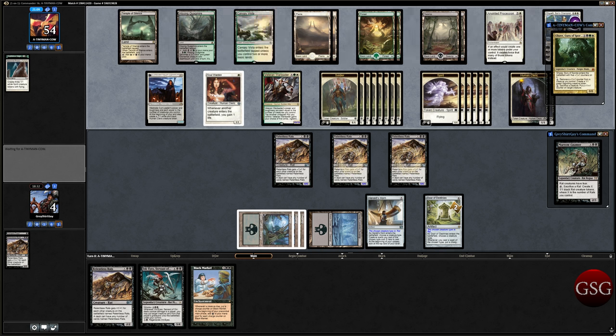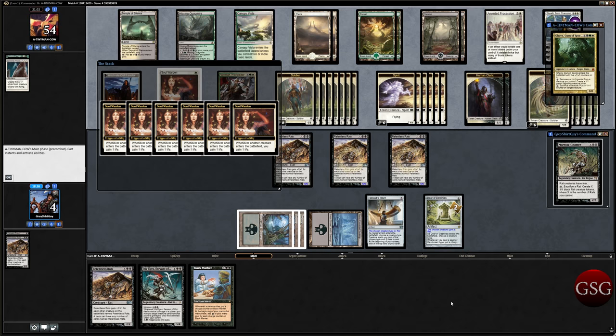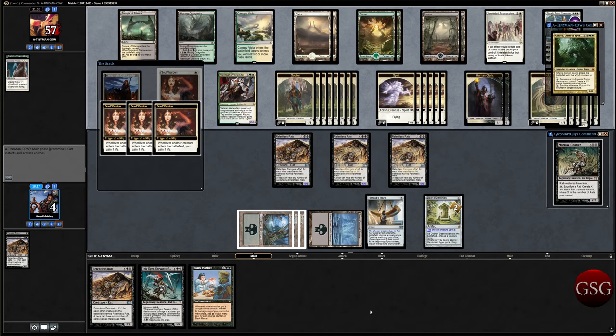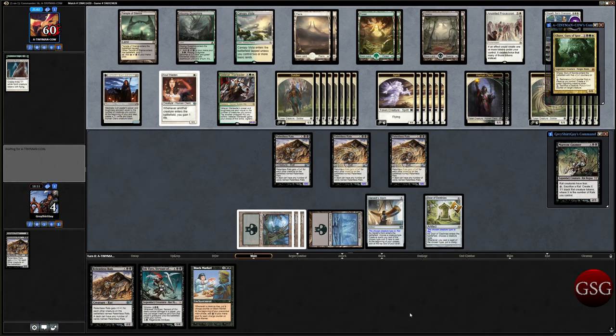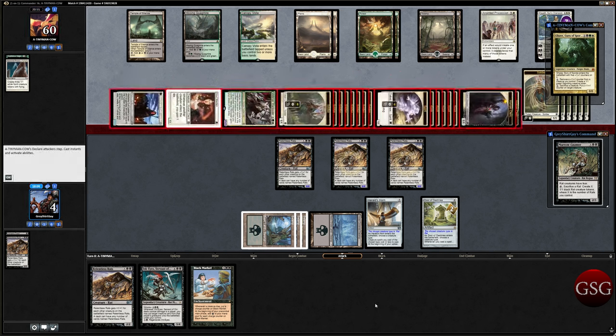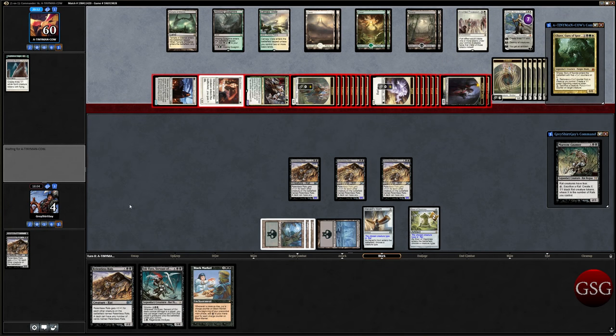I have a strong feeling that if we looked at all the other Rats that are available, we could make a really good Tribal Rat deck that doesn't rely on Relentless Rats. So I'm going to take a gander at that, and in a later episode we're going to see if we can make a really good Mono Black Rat deck that doesn't just have 25 Relentless Rats in it. Relentless Rats are good, but they're a little slower than I would like. We can declare blockers, but it doesn't matter — there's not enough we can block to stop this and save us. Minus 63. Anyways, that is it for the video. Hope you guys enjoy, and I'm going to take a look at other Rats — if there's any you can suggest, let me know. See you guys around.